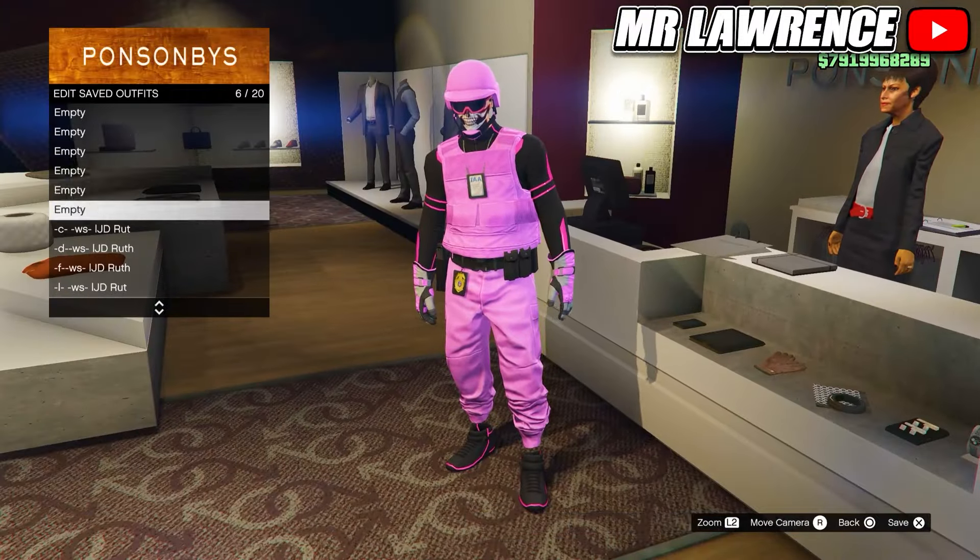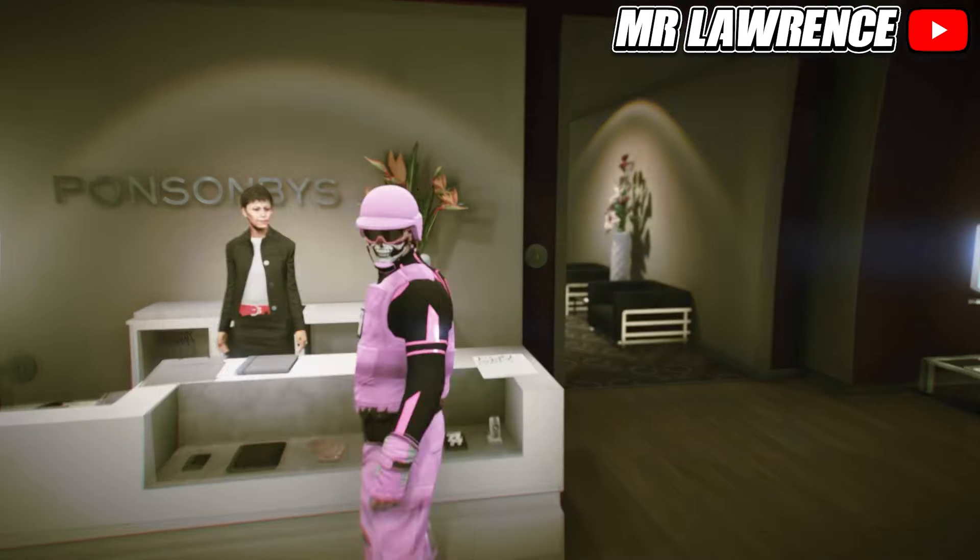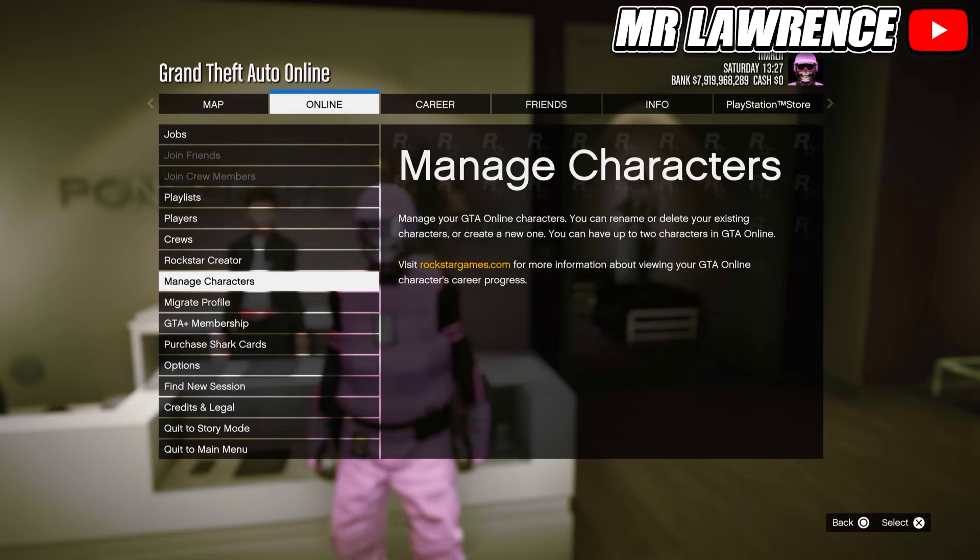Then delete your saved outfits. You also need GTA 5 story mode in order to do this glitch. Now open your pause menu, go to online and swap or manage characters.